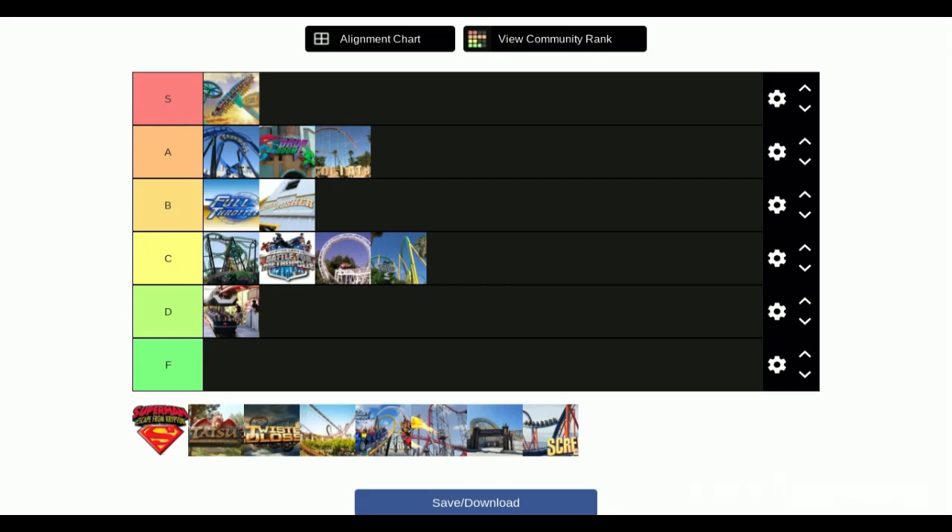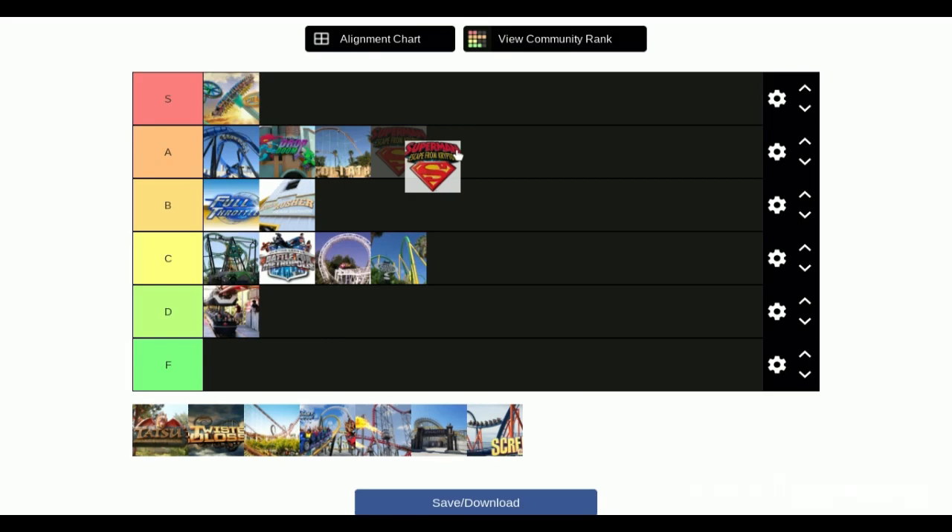Next is Superman. I'd put it at C because even though you go 100 miles per hour it doesn't feel very intense. I'd say B tier, because the first time I went I was terrified, but then I realized the uphill track is so long you don't even feel the speed. It's a ride people are scared to go on but realize it's not that scary. B tier — and the lines are pretty long.